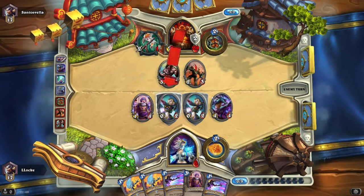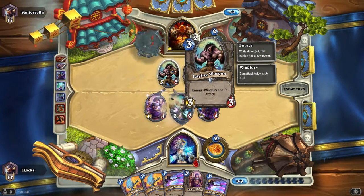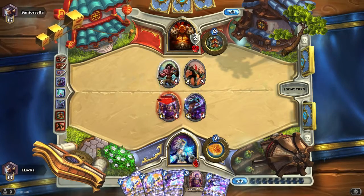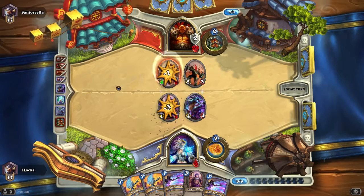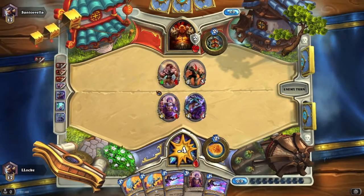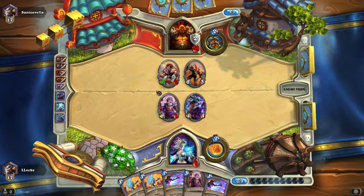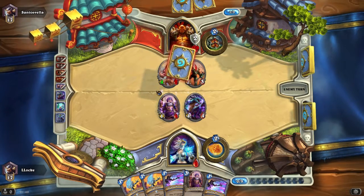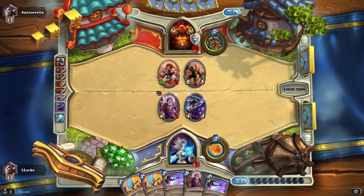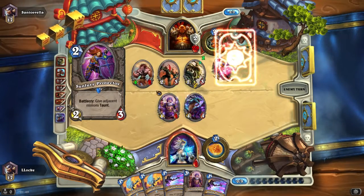Right now he can kill both of my taunts, get the Worgen Enraged by attacking, and deal 4 damage to me — I'll be down to 1. And next turn, maybe even this turn, I'll be dead.